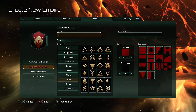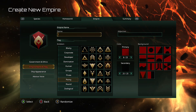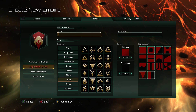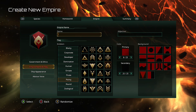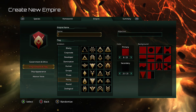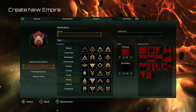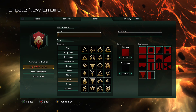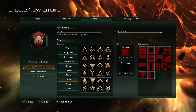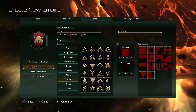Empire name and flag — obviously we're gonna be the Trade Federation. Actually no, we're not the Trade Federation. We are the Confederacy. Typing on Xbox is a pain. There's also an option to create a backstory for your people, and you can name all the ships and all the leaders — usually I don't bother with that because typing on Xbox takes forever. Our adjective is Separatist. What are we separating from in this universe? Don't ask. Technically nothing.